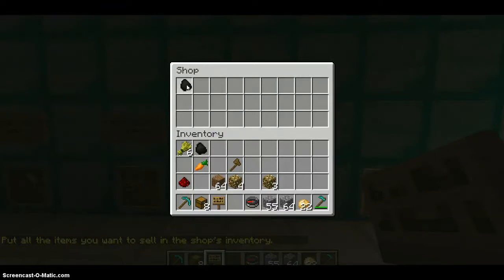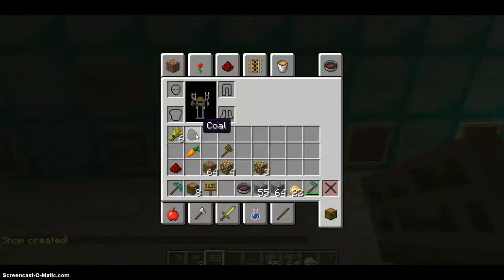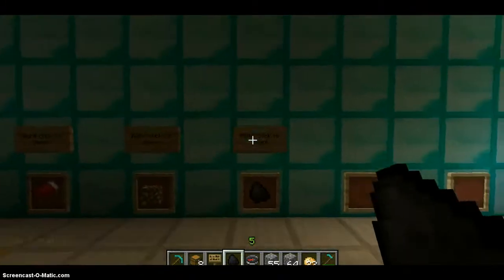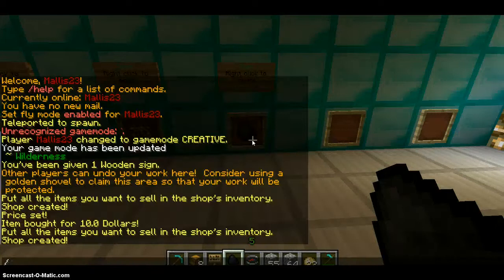Then you're going to put the item that you want in there — I'm going to put coal. And it will say 'shop created.' If you want, you can put an item frame and then put the item that you want to sell right there.